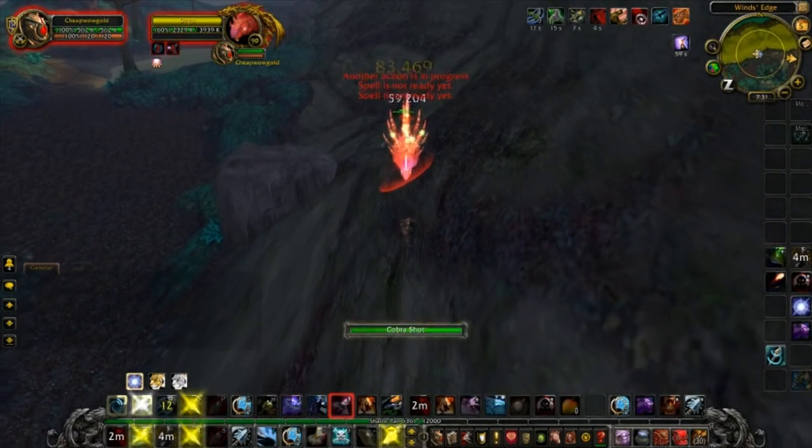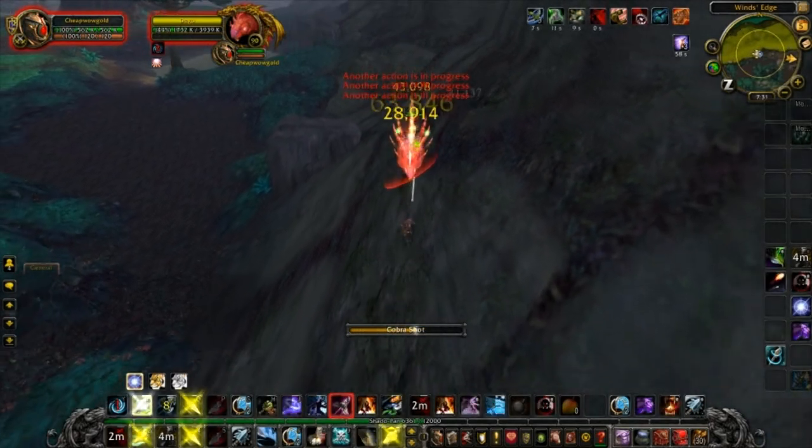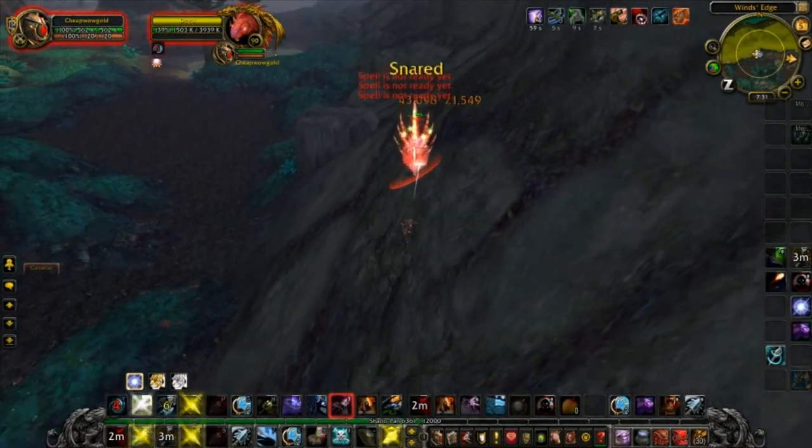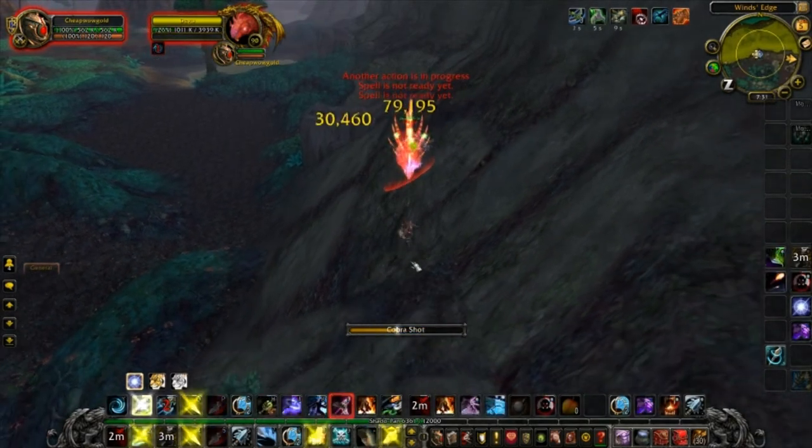Just be sure not to get into melee range. Other than that, just don't let Concussive Shot fall off and he won't be able to catch up to you. You can mix in any instant like Dire Beast, Glaive Toss, Crows — whatever you want.